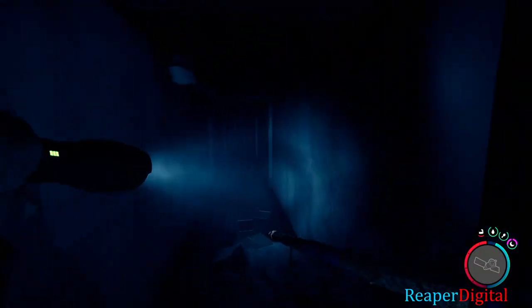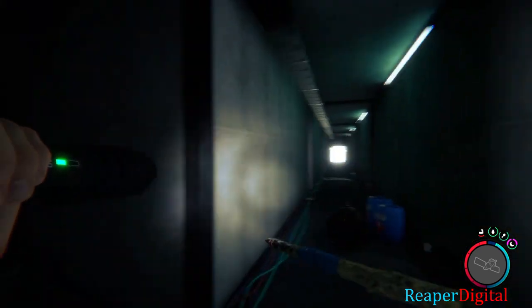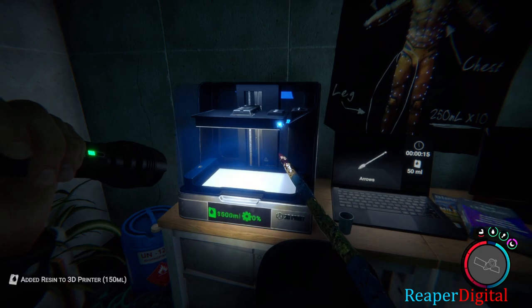You have to feed the 3D printer resin that you can find in places scattered around the map. They are usually found in bunkers and caves, but you can also find them on the surface as well.